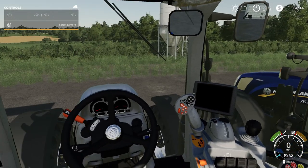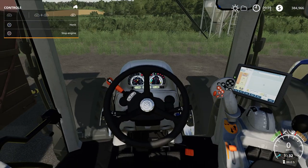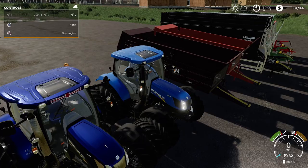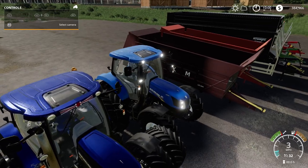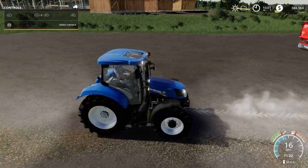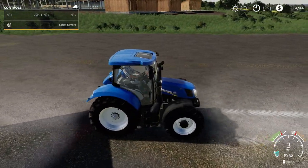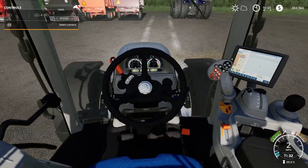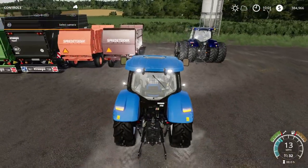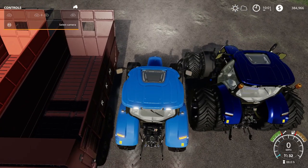Let's turn it on — nice little engine sound. Turn signals, lights. It goes up to 32 miles per hour. Steering wheel and pedals all work inside. I just wish you could open the top.